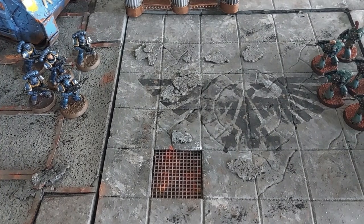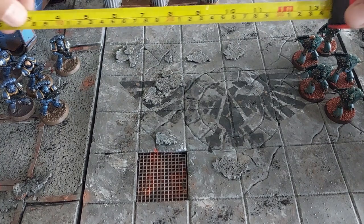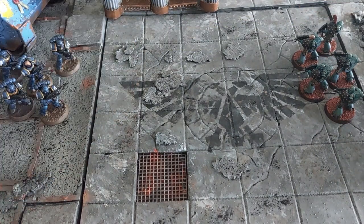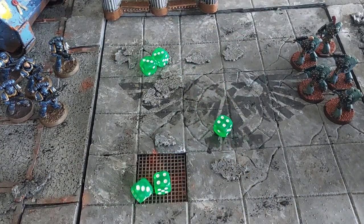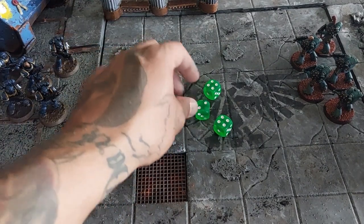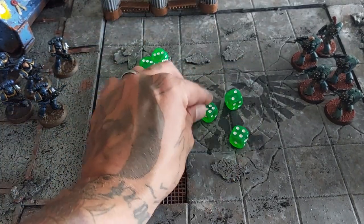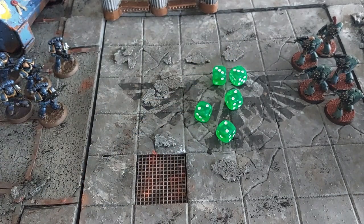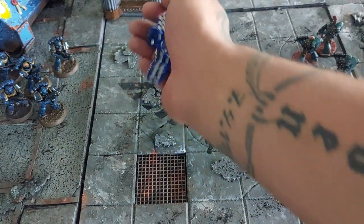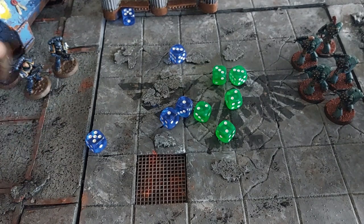Now onto focused fire. We measure to confirm they are within 12-inch range of each other — and they are. The unit stands stationary and takes up aim, getting a plus one to their hit rolls, meaning if they roll a two it is a hit. With the plus one, they score five hits coming the ultra company's way. Rolling to defend: three defend but two are taken out and killed.